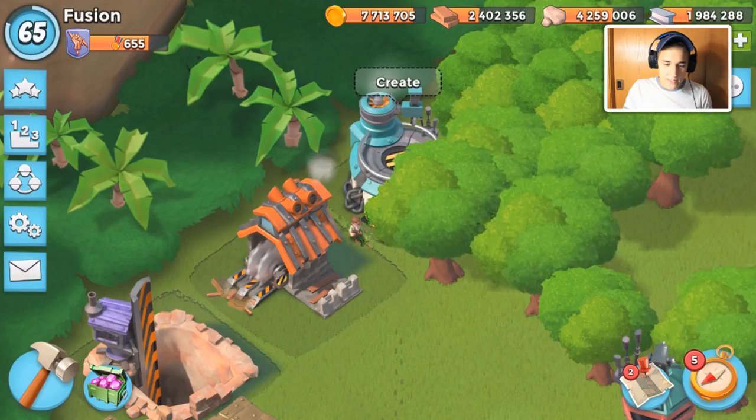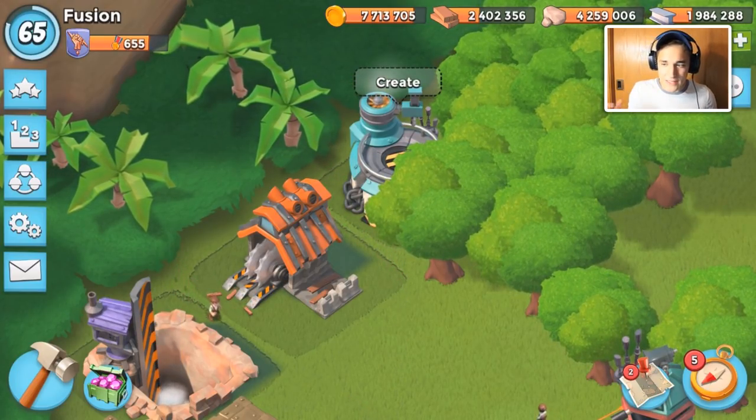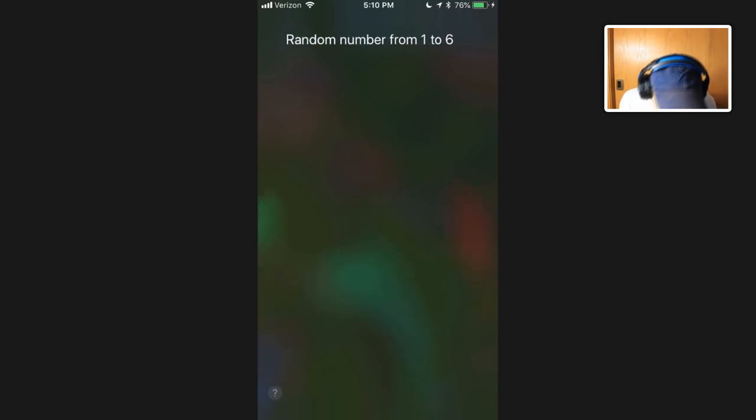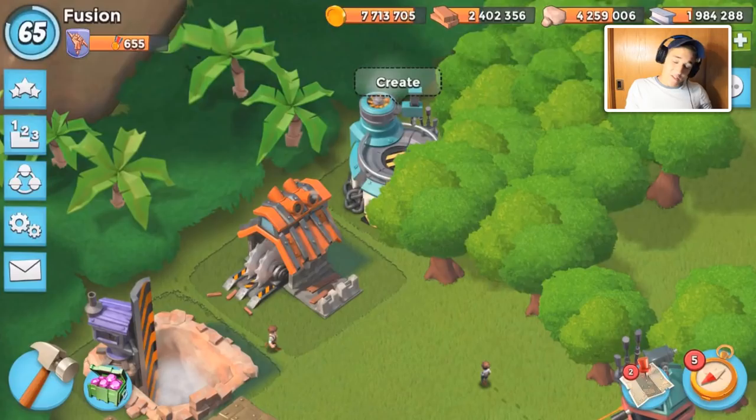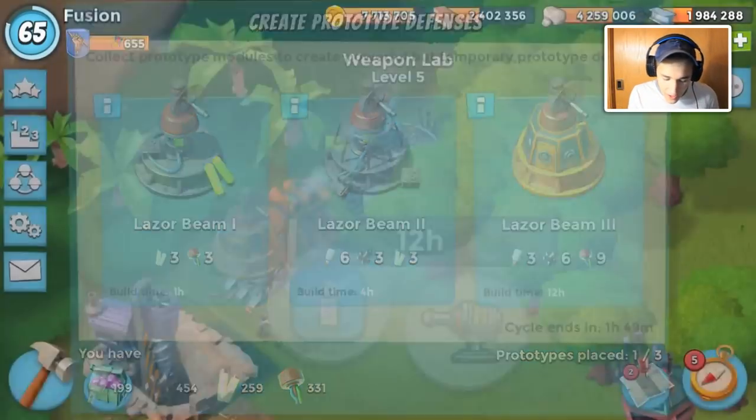We haven't seen them yet. Let's get a randomizer out - actually we're just going to ask Siri because Siri is on my phone and it's easier. Random number from one to six... the answer is two! Two it is guys, here we go. Number two - okay yeah there's six. I freaked out for a second. Number two is a laser beam.